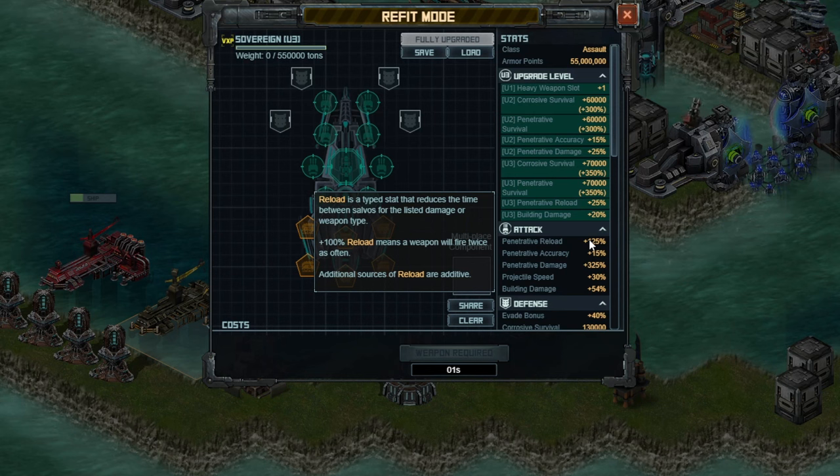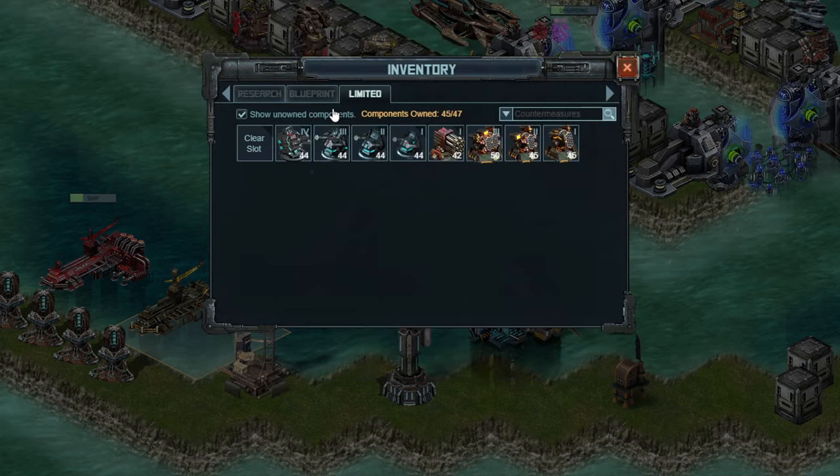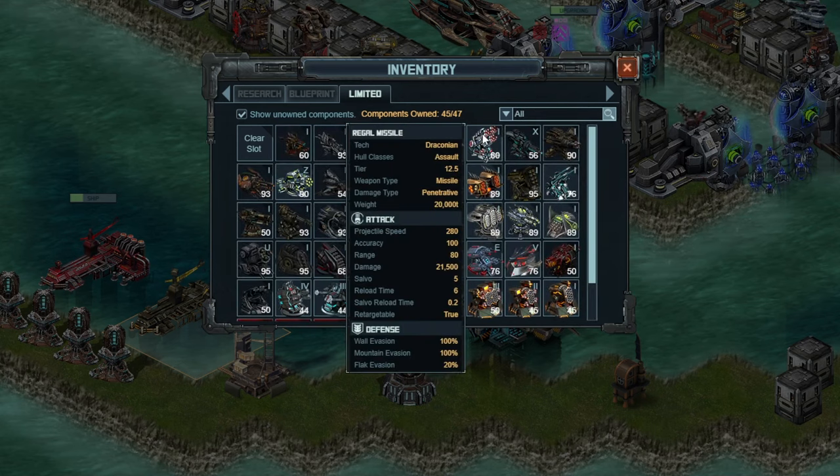With the understanding of what the ship brings, let's get into the build. You can use the YouTube chapters feature to jump through and find which section is important to you. The first thing I'll be doing is building a damage ship — and the mistake I'm talking about is not relevant to the damage ship. What you want to do is use the limited weapon if you have that. This is the Regal Missile.